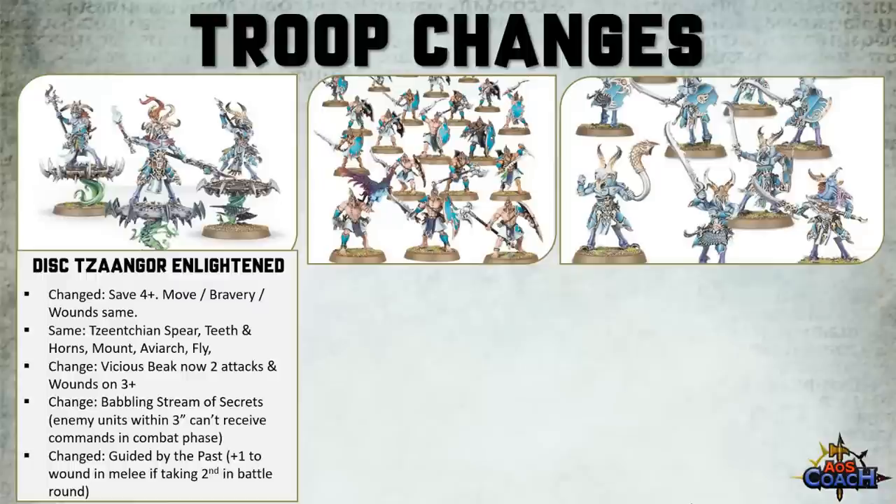Guided by the Past has also changed. We kind of expected to lose rerolls as that trait is being removed from the game. Instead of reroll hits and reroll wounds, it's now add 1 to the wound roll for attacks made by melee weapons by friendly units with this ability if they've taken the second turn in the current battle round. This ability doesn't affect the mount, and it is reliant on you going second in the turn.